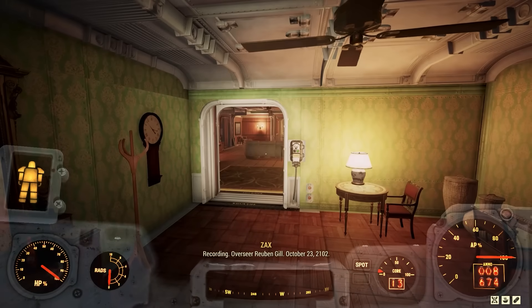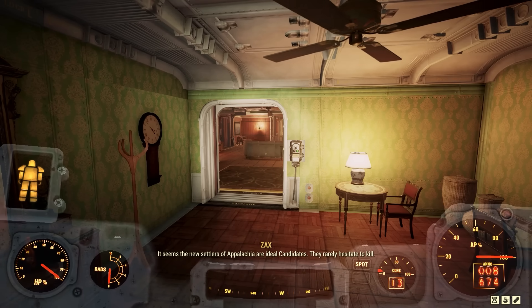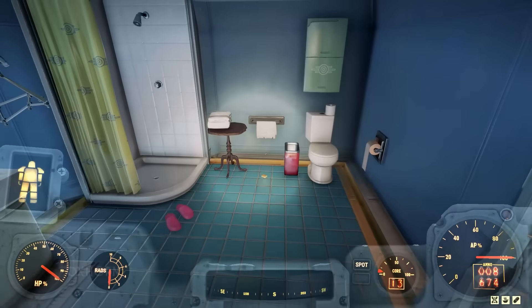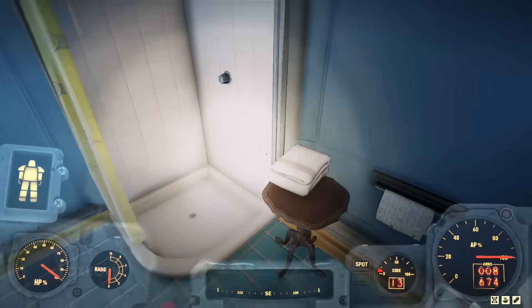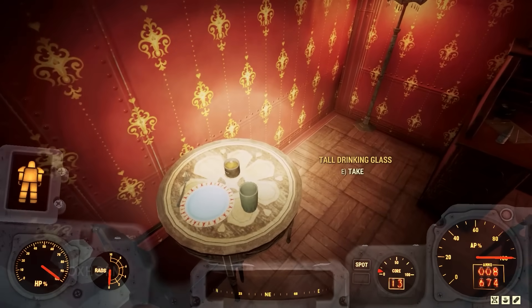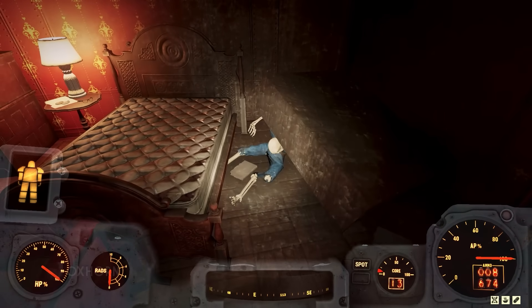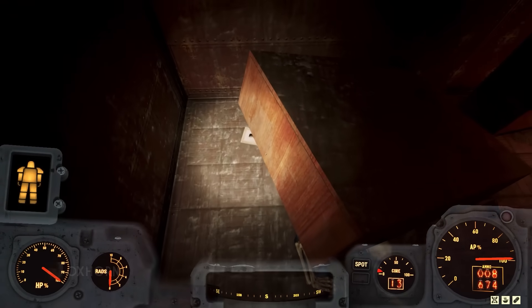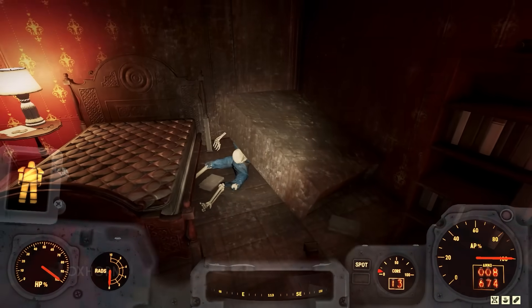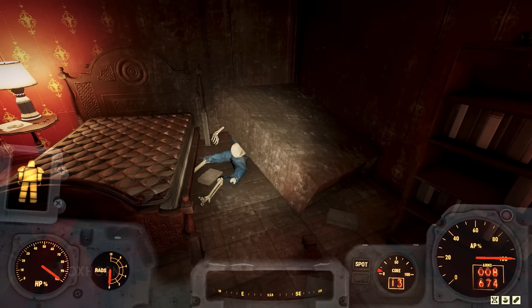Turning south, we find a skill level 3 locked wall safe with a bunch of goodies inside. Lying atop the vanity is a holotape — Reuben Gill, October 23rd, 2102 — and while listening, Zax interrupts again: 'It seems the new settlers of Appalachia are ideal candidates. They rarely hesitate to kill.' Moving back to the common room, we open a door to the south leading to a bathroom, where we find pink slippers and the holotape Harold Clark to the members of the board, part 2. The other southern door leads to another bedroom where we find signs of a struggle. In the southeastern corner are skeletonized remains — a vault dweller was crushed by a falling bookcase. One corner of the bookshelf is snapped off and surrounded by blood. We get the impression this bookcase was sabotaged: someone weakened it so that when this guy came to retrieve a book, the movement caused it to fall over and crush him to death.